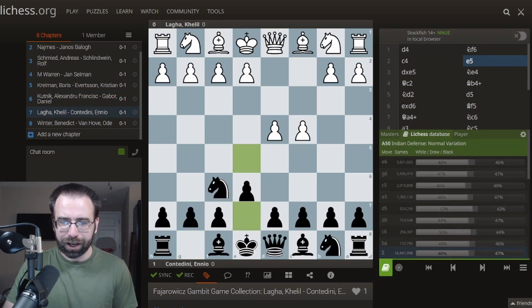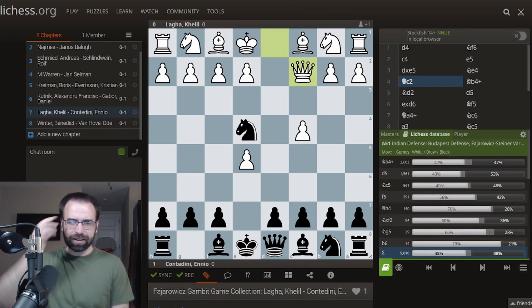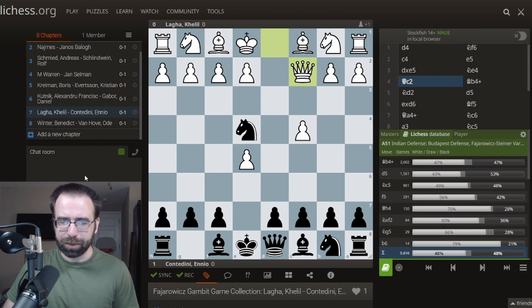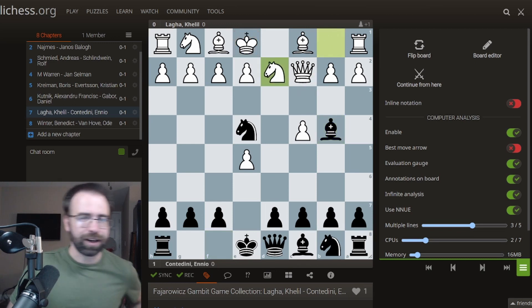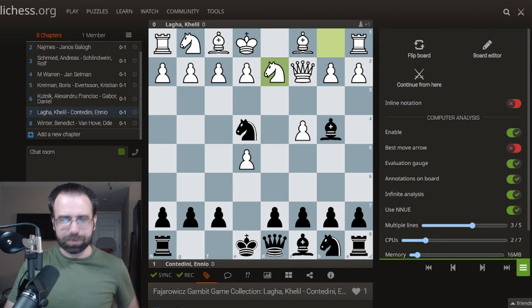Let's have another — the Fajarowicz Gambit, again taking a look at Qc2. This one is similar but has potentially one of the more common, more well-known traps. This time instead of d5 right away, in this game it went Bb4. And instead of having a knight on c3, White put the knight on d2 — a little bit different, but a lot of the same themes apply.